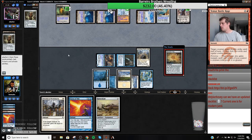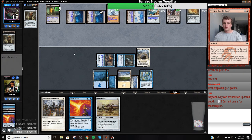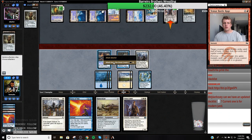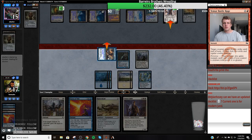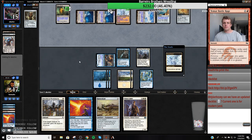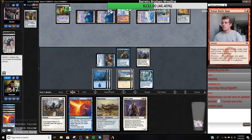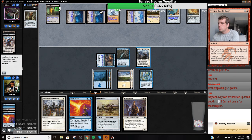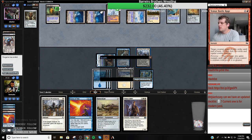Expedition Map. The current one is modern — oh okay, I forgot to do that. All right, extensions. So let us kill Karn, and I'm not going to tap out. I could play Palace Jailer here but I kind of want to have four mana to Force up.